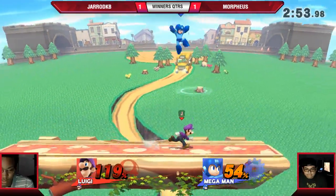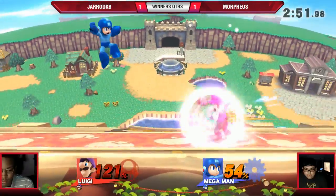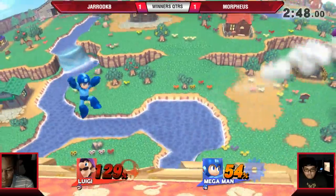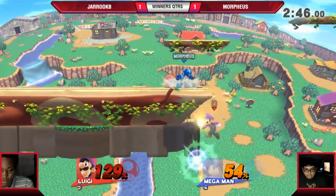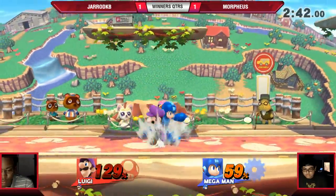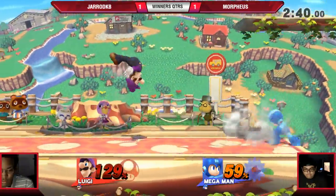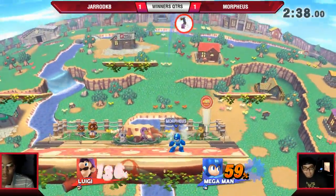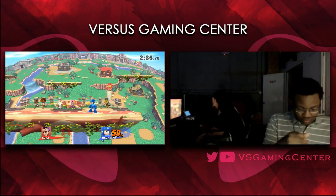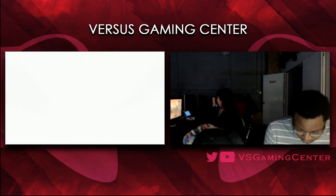All right, nice punish — falling near to up smash, very good. Looking for a back air, Gerard not giving it to him. Gerard missing a lot of these opportunities — Morpheus left himself open. The lingering up smash is going to take it. Very close set, but it will go to Morpheus — 2-1. Good stuff to Gerard too, you know, he did really well.